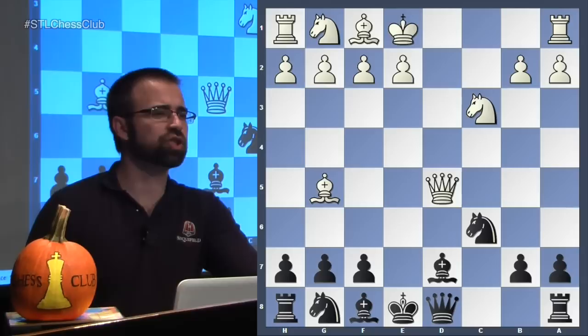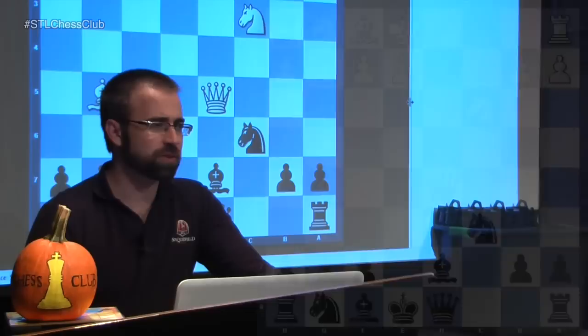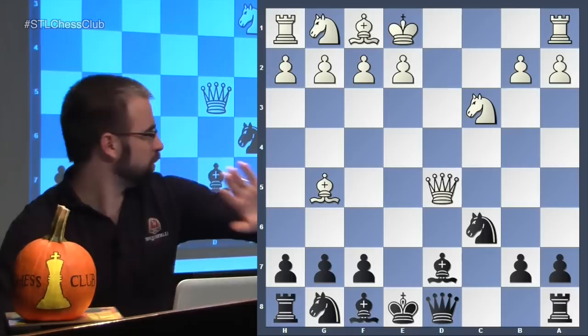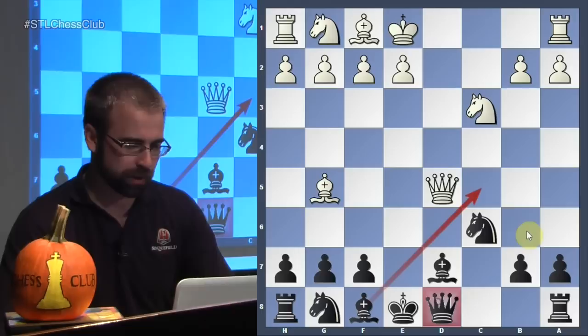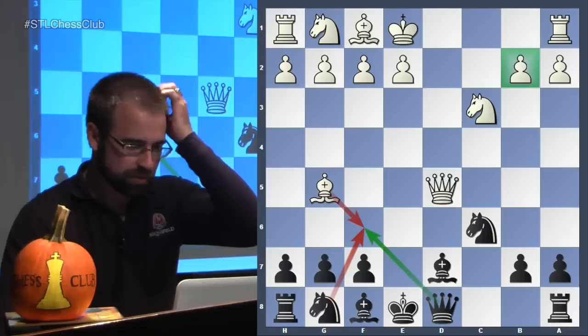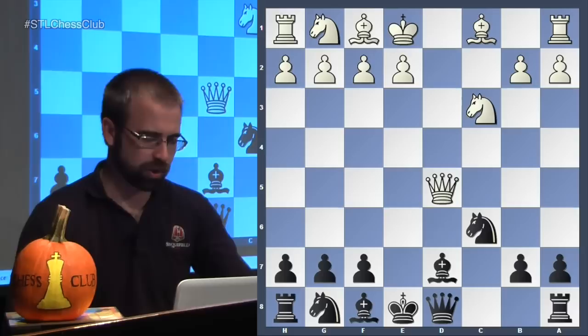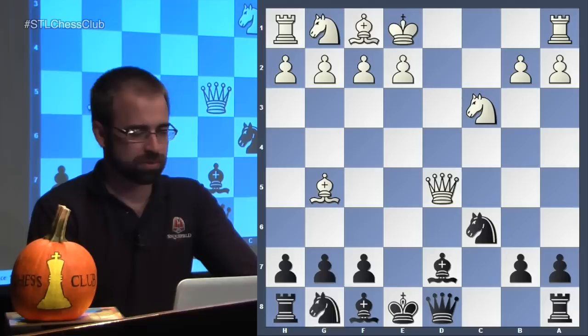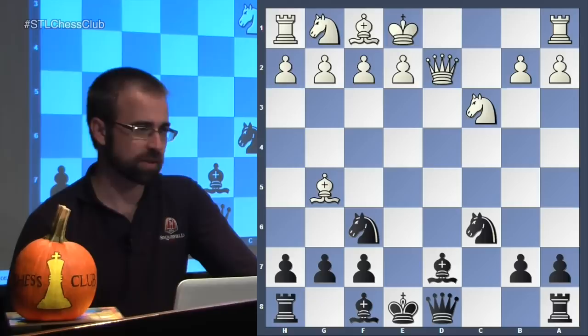The most popular move is probably Nf3 — just develop a piece — and e3 likely transposes. I want to show one game with Bg5, a famous game: Bajapiertz versus Alexander Alekhine, played in 1931. Bg5 is generally not recommended for White because sometimes the queen is elsewhere, and with the bishop here the b-pawn defense becomes very important. White should normally play Nf3, e3, and then castle rather than Bg5.